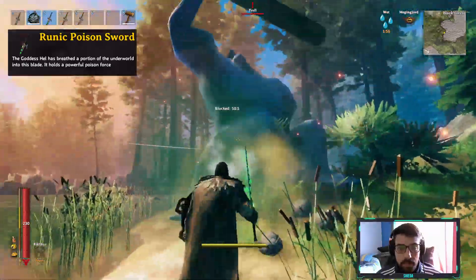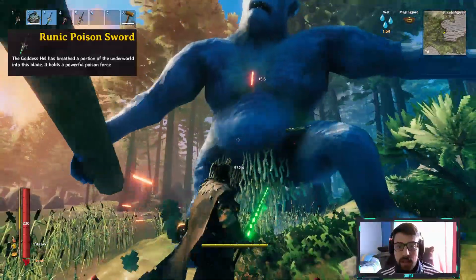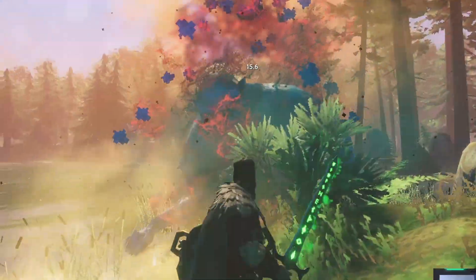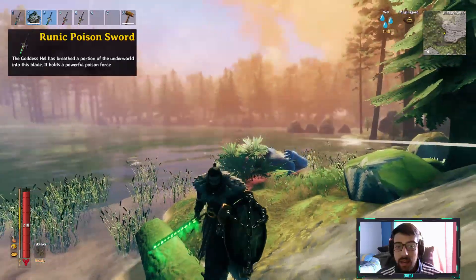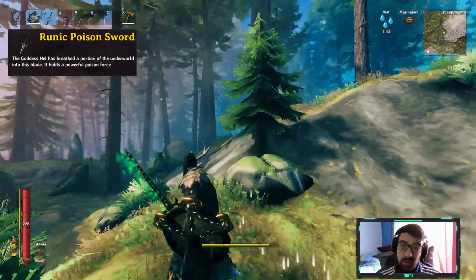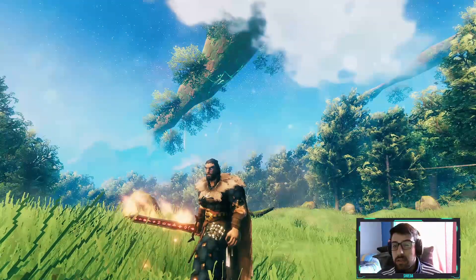That's our boy — I'm gonna parry this and left click. It did 500 damage and he's gonna die from the poison, and there we go. Again with this sword you also have a special attack, same as the other one, and it's gonna do way more damage.